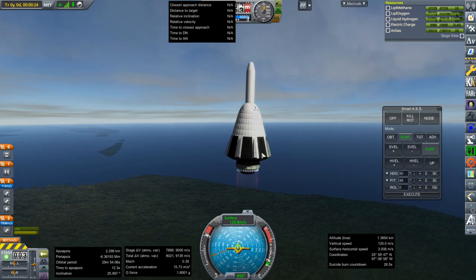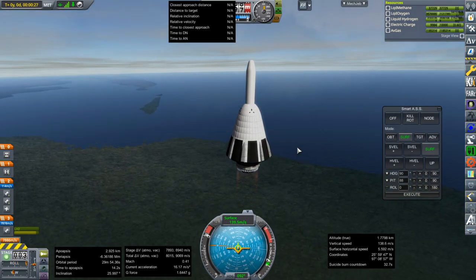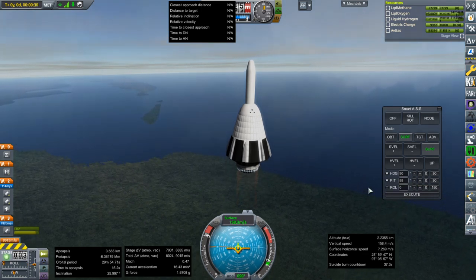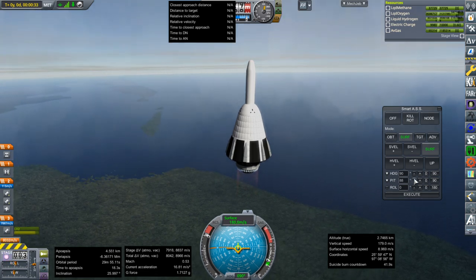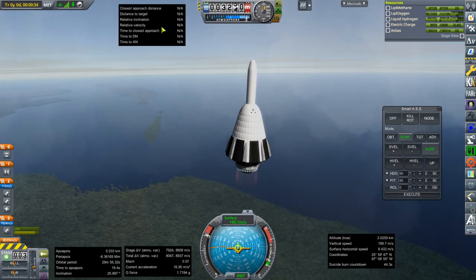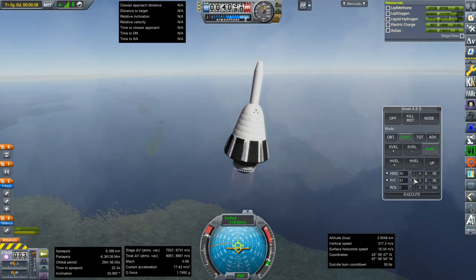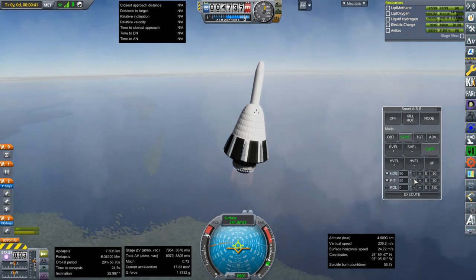I'm worried that the colliders on the flaps might be wrong a little bit. Well, it stopped. It should be able to control itself — the little nozzles each have independent gimbaling. So even though it's one engine, they can control roll.